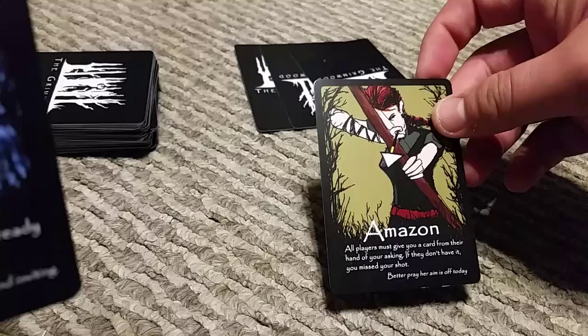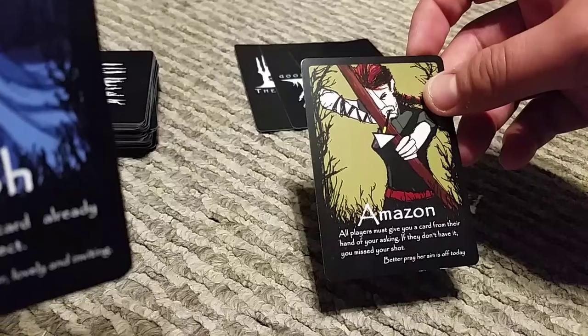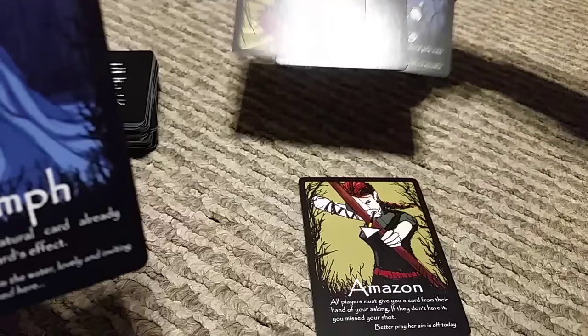You'll play them down and do the action given. This one for example lets all players give a card from their hand of your asking. If they don't have it, you missed your shot. For example, if you have an owl and they have an owl — which they don't — you missed your shot. But if they had an owl, they'd give it to me.